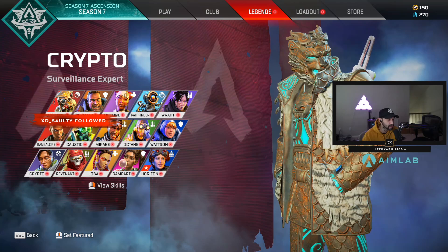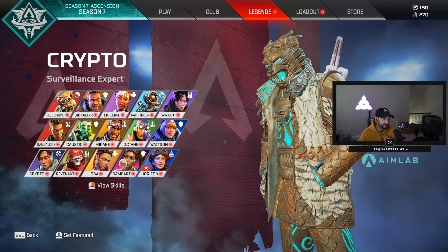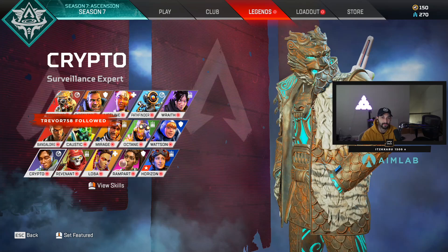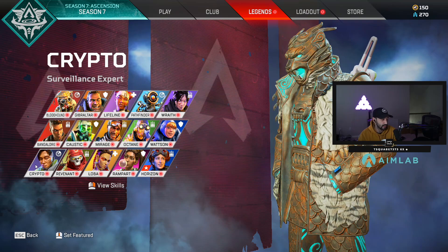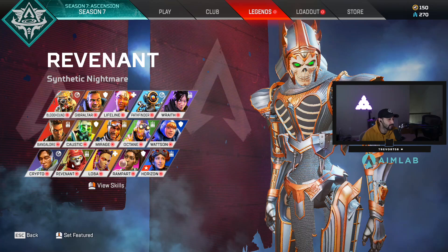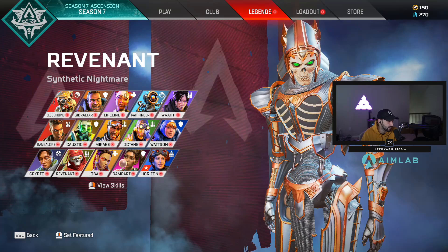In predator ranked, we see a Crypto ult go off and we're pushing - we understand we need to handle it. But in bronze, gold, and lower ranks, when you see that Crypto ult, maybe 40% of the time your team knows what the deal is. They're not aggressively pushing off of it. Crypto is better for higher ranking or with friends. Revenant also kind of falls into that category - you need other team members to be on board and fully understand what's going on.